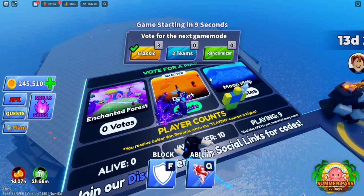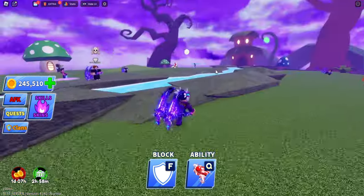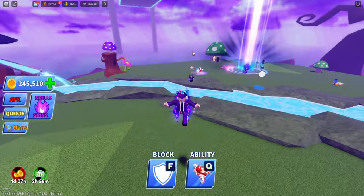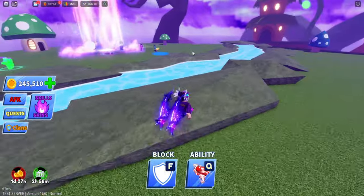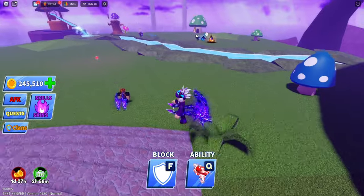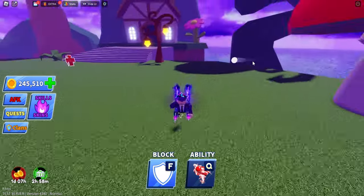Now that the round has finished, we got classic mode, desert moon map, and we're voting for enchanted forest. The game has started. Here is my bounty — if you know the pirate bounty mechanic, getting him gives three times the eliminations. I'm going to aim for him.